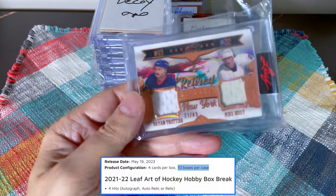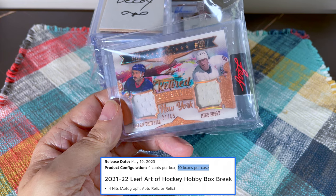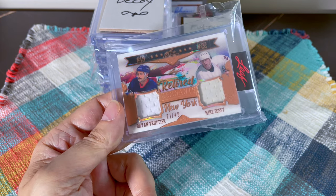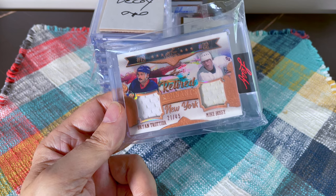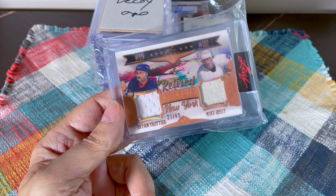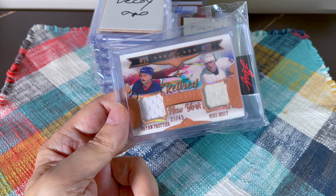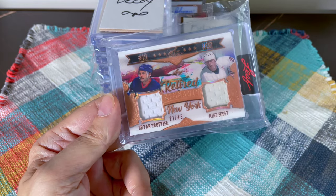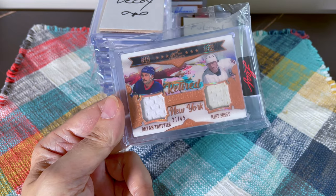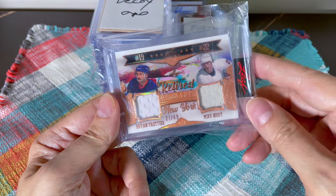The craziest thing is I was involved in about 10 randoms — coin flip randoms for the triple autos, quad autos, or eight-way jerseys — and I only won two or three of those ten, batting around 30%. Most of them were coin flips but they aren't all coin flips, so I should average around 40%. I did poorly in the randoms, yet this is what I hit.